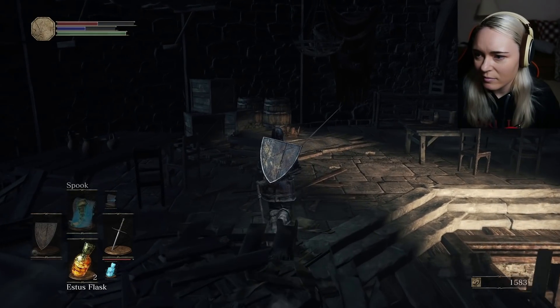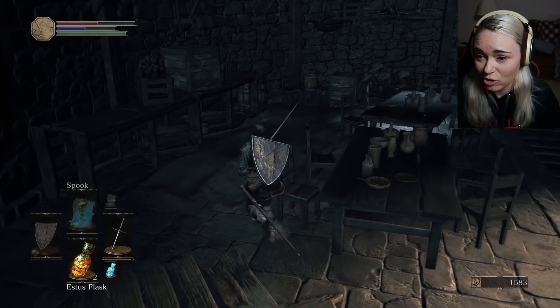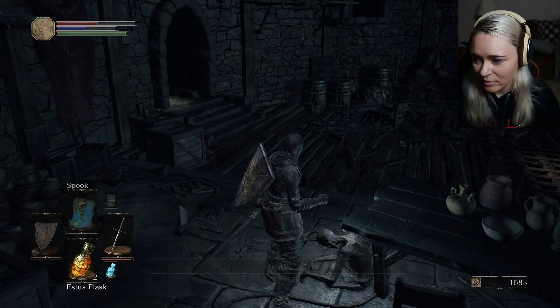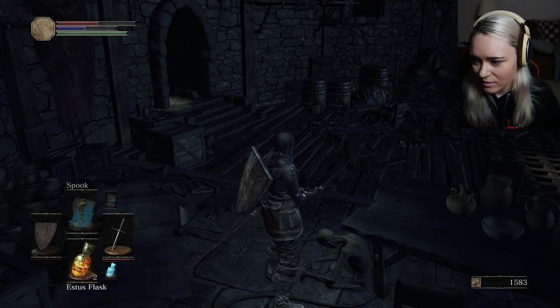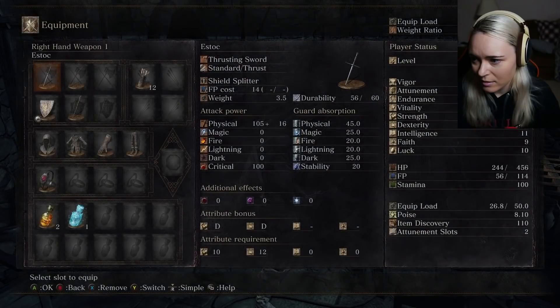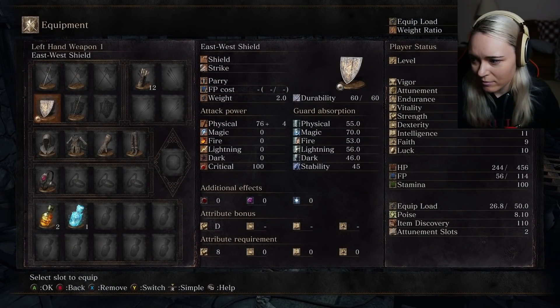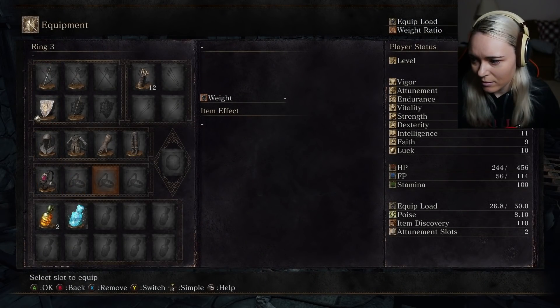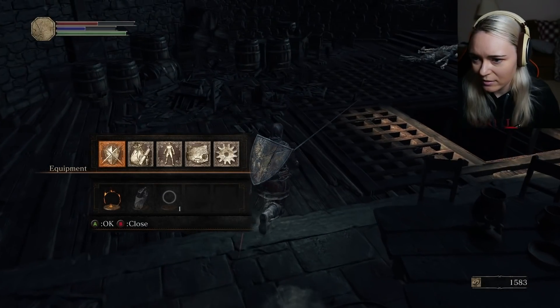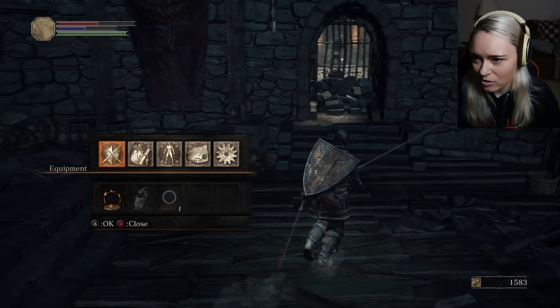I like how the secrets have a glow about them — firebombs. I gotta equip those, right? Is somebody coming to murder me right now? Let's equip those — that could be useful.